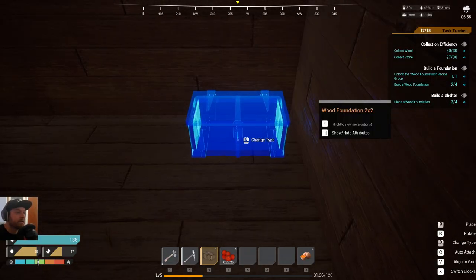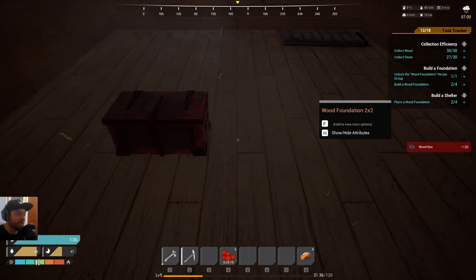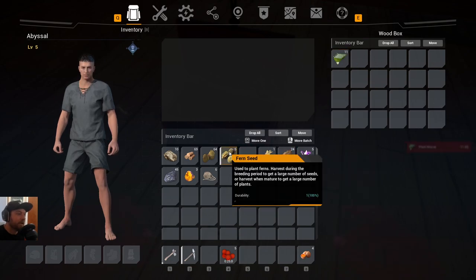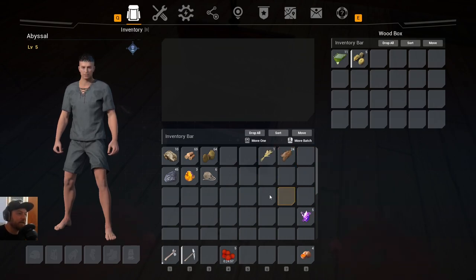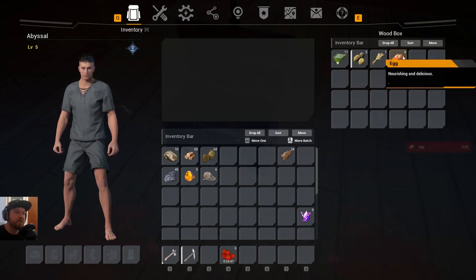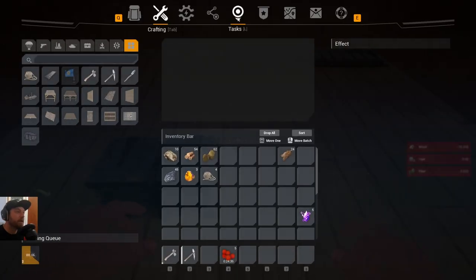Let's get some chests down — I'll put them in the middle. We've got quite a bit of storage here. I'll make this one food-related, one for materials, and one for miscellaneous items. Stonewood wheat — yes, that's food. We'll put the eggs in here — I've got four of them. Craft two more chests and double check the tasks list.